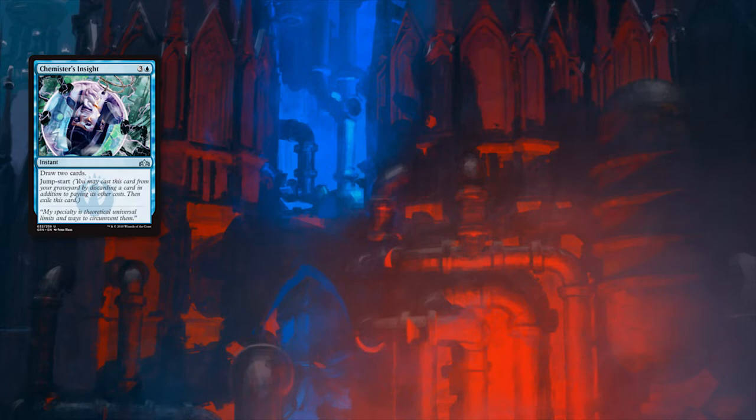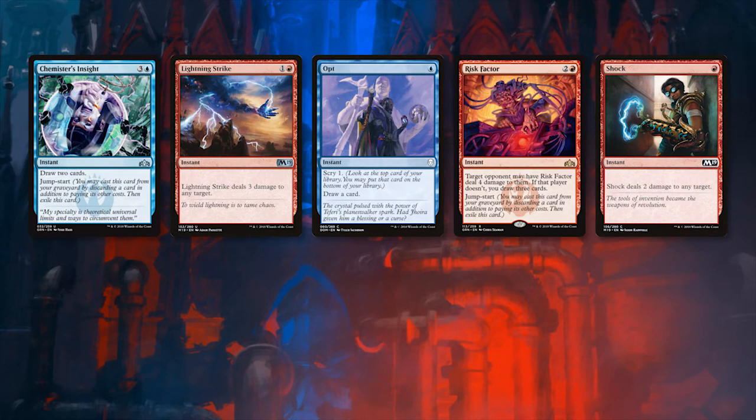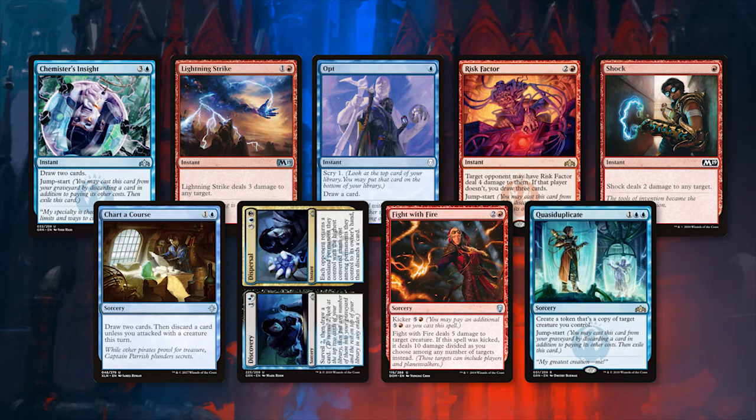The deck runs a high number of spells to push those drakes to their max power: 4 Chemister's Insight, 4 Lightning Strike, 4 Opt, 1 Risk Factor, 4 Shock, 3 Chart of Course, 4 Discovery, 1 Fight with Fire, and 1 Kazi Duplicate. Chemister's Insight, Opt, Chart of Course, and Discovery are all fantastic ways to churn through our deck and fuel our drakes.